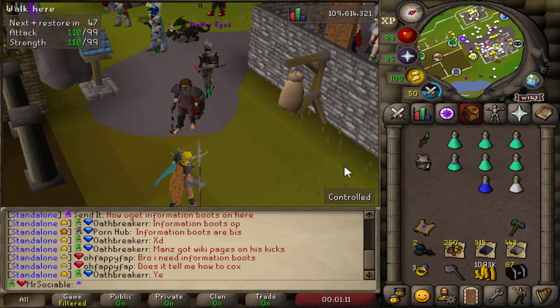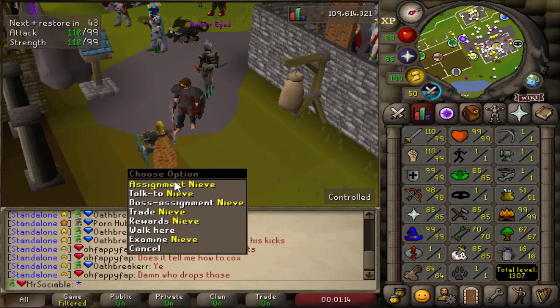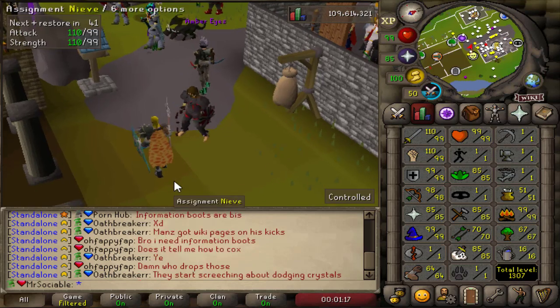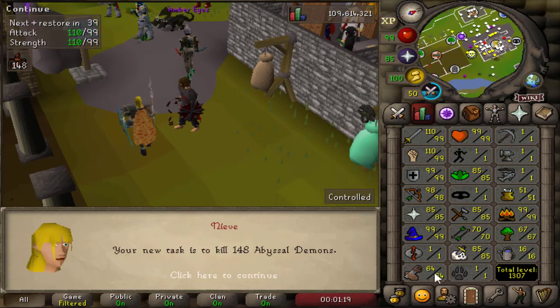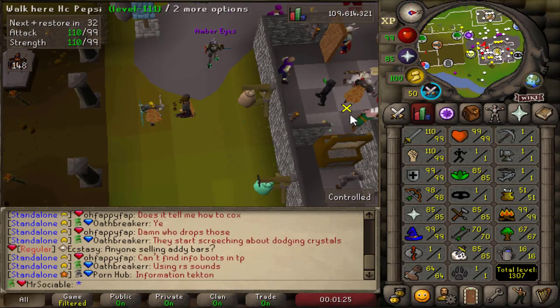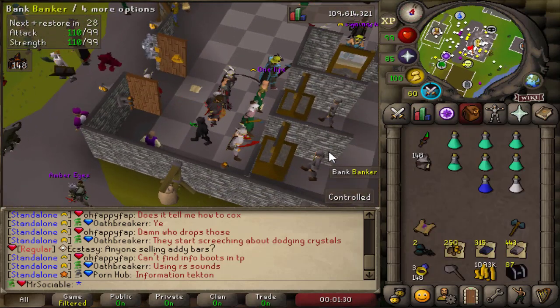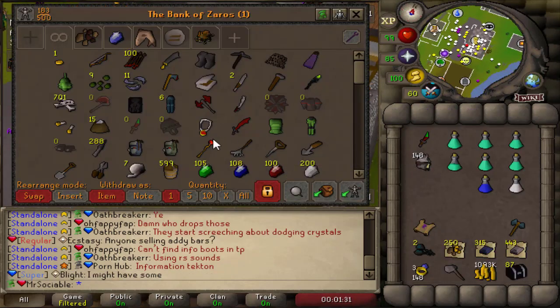I'd like to save the caskets to 100 and then open them, but I also have 2 brimstone keys so I'm going to go ahead and open those. Then let's get another slayer task. We're going to start off 85 slayer with 148 abyssal demons — that's actually insane. Let's go ahead and do that task. The bank is nothing too special at the moment.